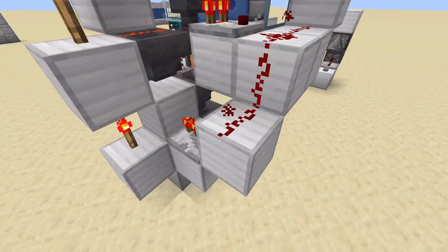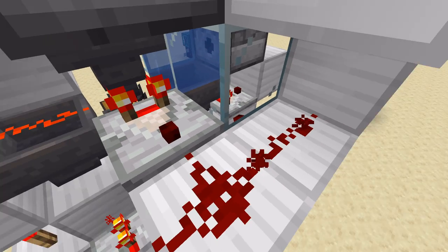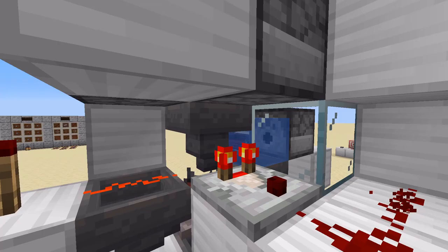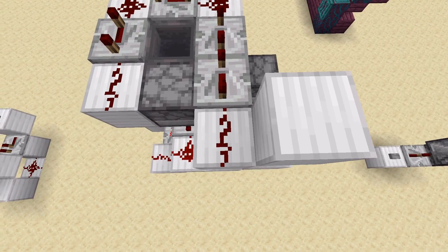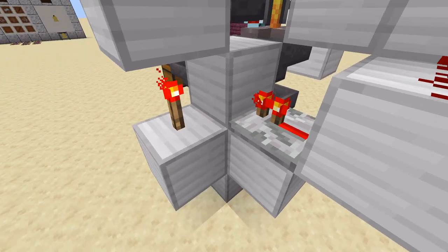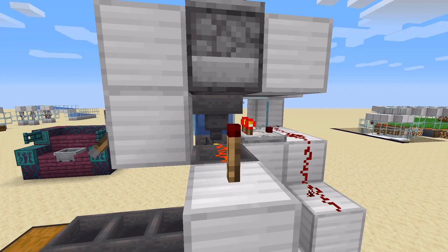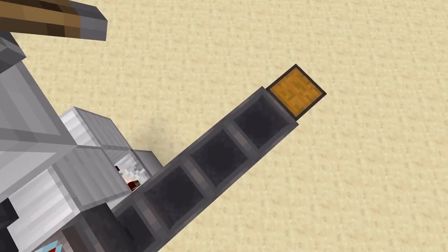How does it work? The bottom hopper is locked because there are items in the system. This is not based on a timer — this is based on if-then contraptions. We have this hopper that shows us a two signal strength or a one signal strength. Once it gets to a one signal strength, we lock this hopper and run the clock again to input items into the system. With that time, we remove all of the items from the brewing stand, and because an item gets tossed into the hopper system, this torch tower becomes on and locks the top hopper, preventing the next items from flowing in and getting sucked into the hopper system below.